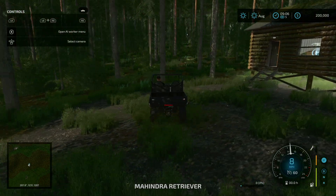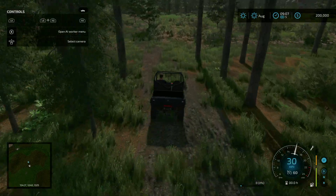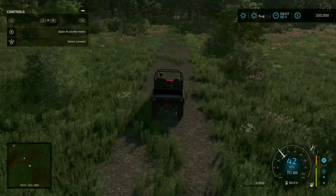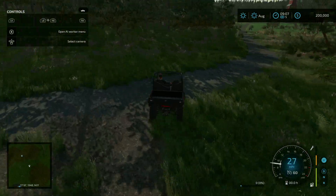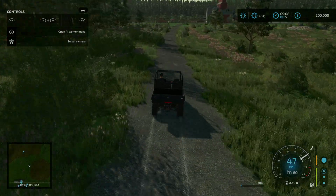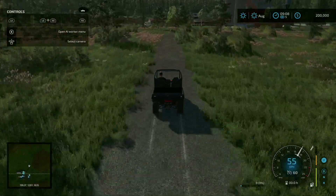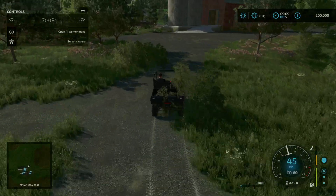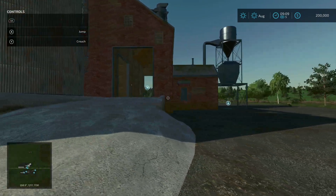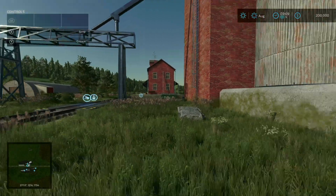Let's go ahead and head out. We're going to see the rest of the farm at the very end of the tour. We're going to head down south and take in all the sell points and production points located down here. Over to my right, directly in front of me is the train silo. You have the output for the train silo for your trailers, and the input for your trailers is right here. You have your input and output for the train, and a rent train trigger right there.